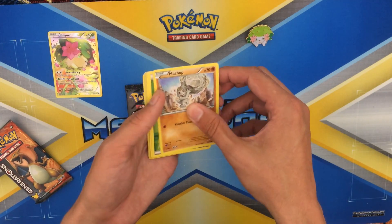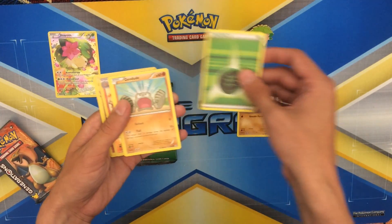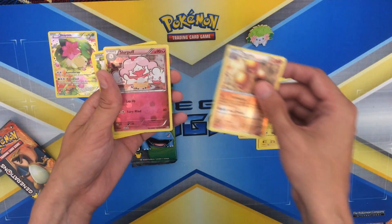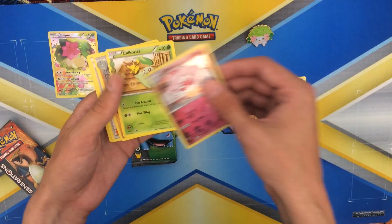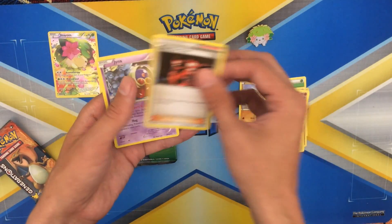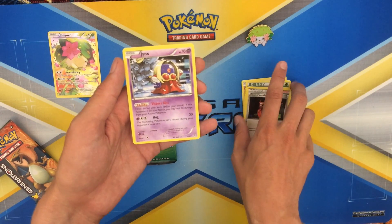We have Machop, Energy, Geodude, Pikachu, Dugtrio, Reverse Splurr, Farsi, Chikorita, Machoke, Team Flare Grunt, and a Rare Jinx.